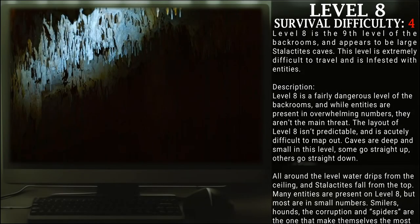Level 8, a.k.a. Creaking Caverns. Survival Difficulty: Class 4. Level 8 is the 9th level of the backrooms, and appears to be a large stalactite cave. This level is extremely difficult to travel in and is infested with entities. Level 8 is a fairly dangerous level; while entities are present in overwhelming numbers, they aren't the main threat. The layout of level 8 is unpredictable and acutely difficult to map out. Caves are deep and small — some go straight up, others go straight down. All around the level, water drips from the ceiling and stalactites fall from above. Many entities are present, but most are small in numbers. Smilers, hounds, the corruption, and spiders are the ones that make themselves most present on this level.